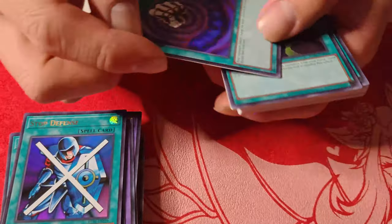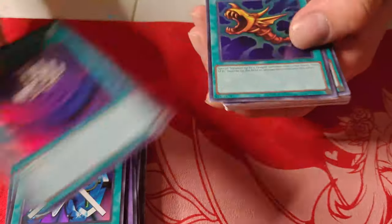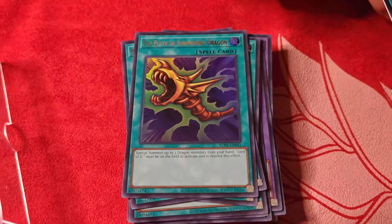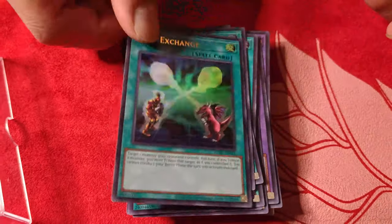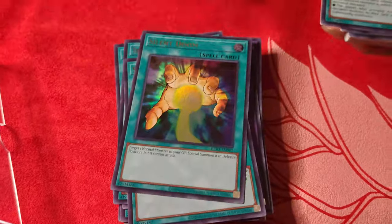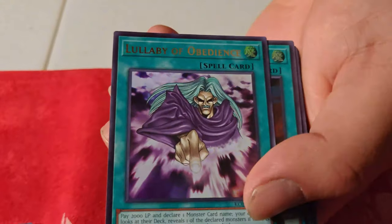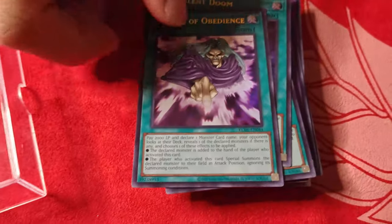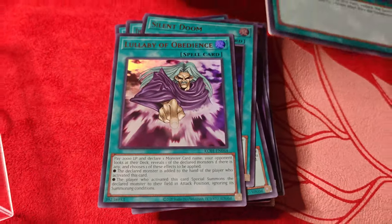This monster — whoa, okay. Monster Reborn! Yo, look at Polymerization. Stop Attack, Mesmerizing Control, the Horn of Heaven — so many classic cards. Soul Exchange — classic. Oh ho ho ho, the best card in the game! It comes with Lullaby of Obedience — that is the best card in the game. Toss that down, that is really cool.